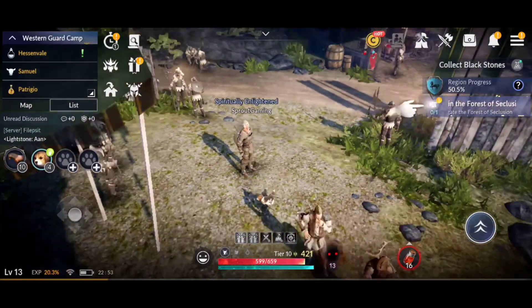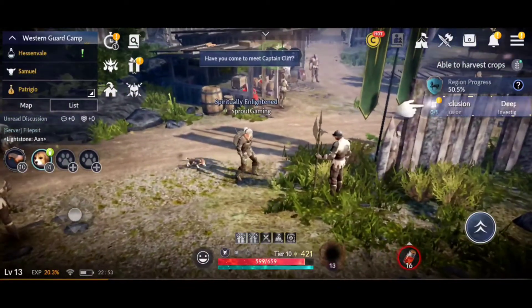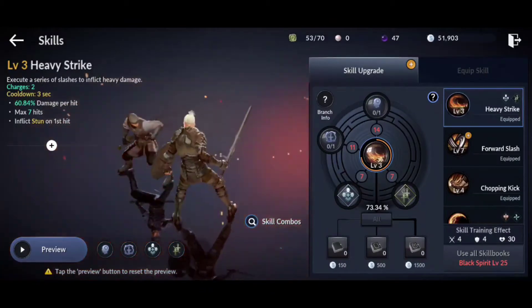Now your skills obviously will be in the bottom right. You can't see them currently because I'm in a town. But if you go to this menu in the top right, which has got the sword and the axe on, you click that and you've got your skills here.